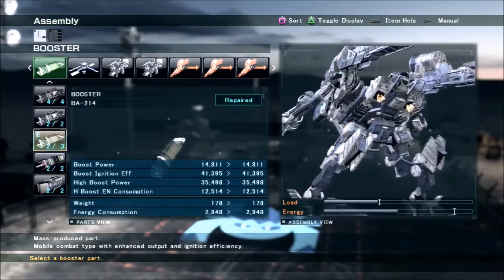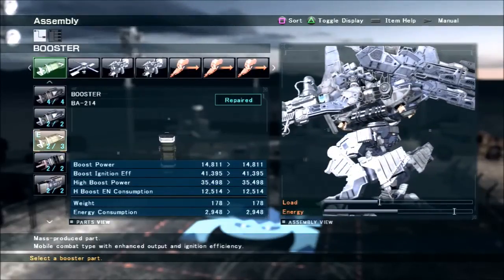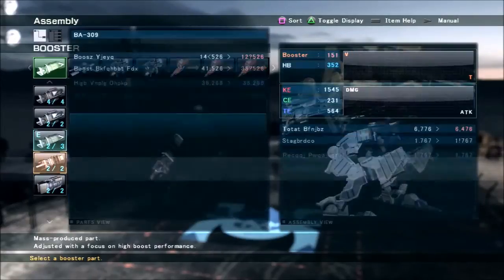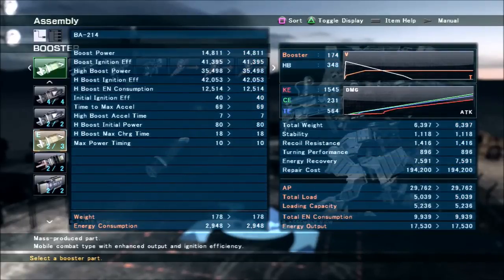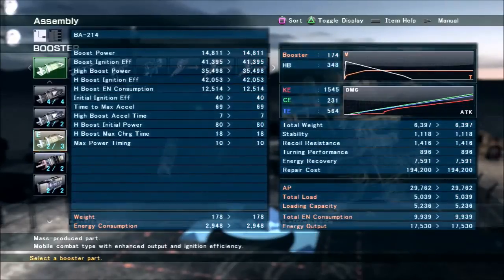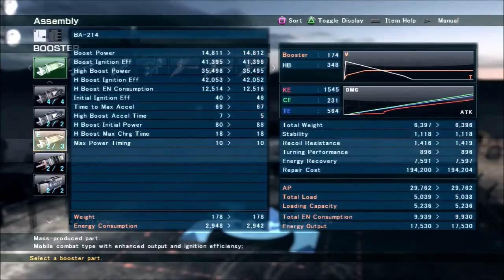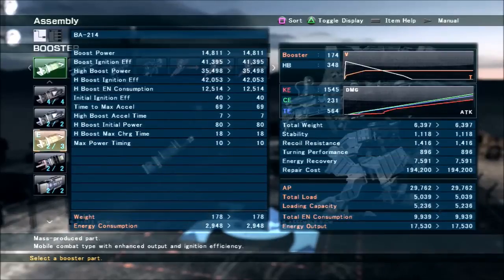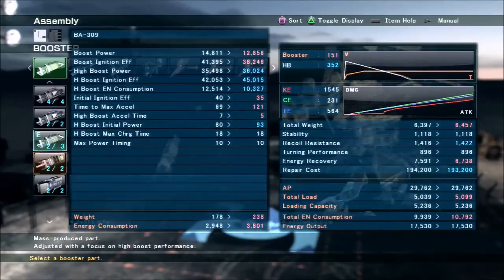On this build I'm running an acceleration type booster for prolonged boosts. I chose this particular booster over the Shinatsu booster because I like the way it feels a little better, even though the Shinatsu has slightly better high boosts. The high boost acceleration time of 7 versus 5 means the booster is going to be active for 7 units of time as opposed to 5, so the .348 high boost here is pushing me for 7 units as opposed to .352 pushing me for 5 units, meaning I'll cover a little bit more distance with the .214 booster.